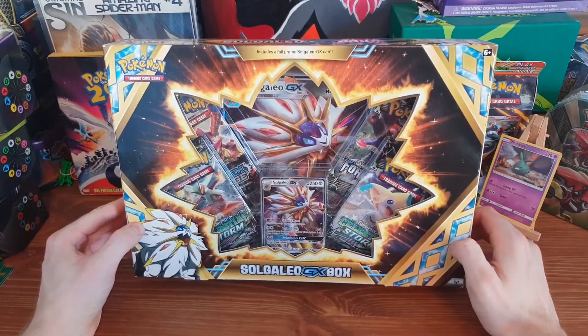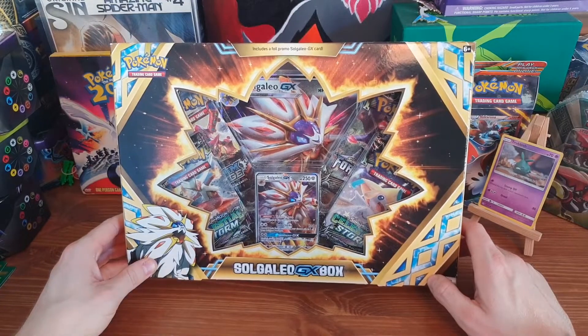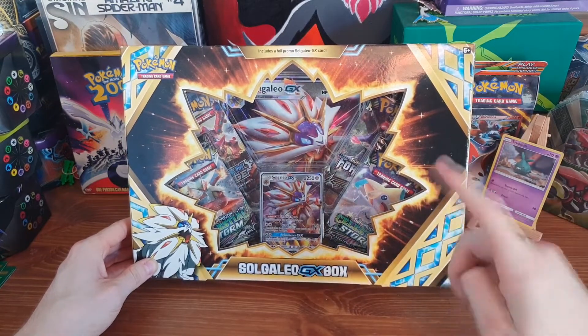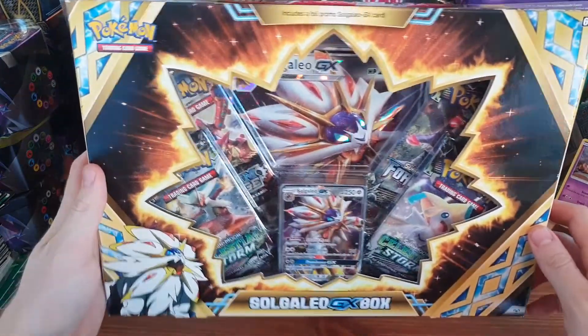I did get the Lunar GX box as well, but this one's my favourite — Solgaleo. I prefer it both in appearance and in card. It's a space lion with a beautiful cosmic mane. Also, I had Pokémon Sun, so I have a personal attachment to Solgaleo. To me, this is the final form of Nebby, the only legendary I ever put in my party because I felt I had to adventure with it to the very end.